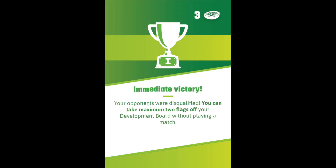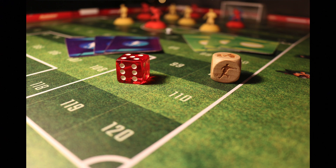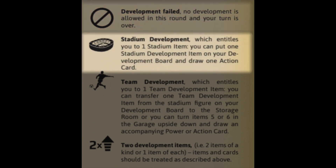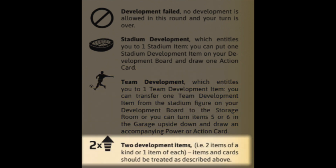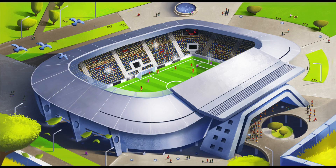In summary, on your turn you possibly play an action card, then decide to either develop or go to a match. Instead of spending two trophies to develop, you can roll the development dice: you might roll a development failed with no action, or get a free stadium development, or a free team development with a power card, or two development items where you can do two of the same kind or one of each. You don't pay trophies for dice results, so it can be powerful — but you're never sure what you'll get.